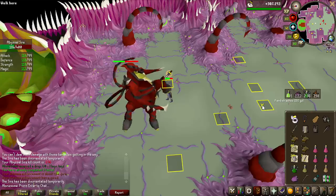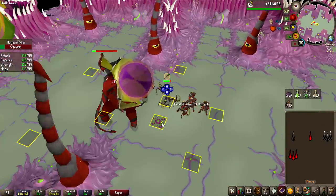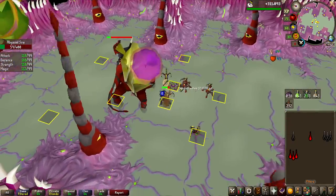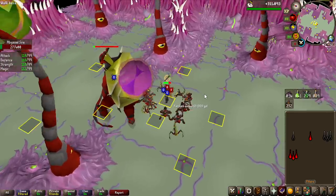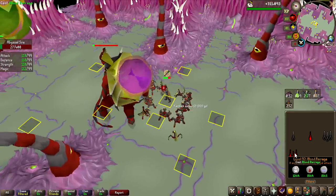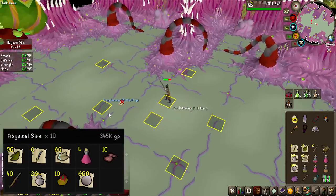Did you see that? A 70 max hit! This weapon is wild! After this KC we are pretty much done with the first trip, and we just hit 10 kill count — no unsired yet, but it is very smooth. It's super fun to use this Tumeken's Shadow and I will definitely keep this on this account even after this grind.